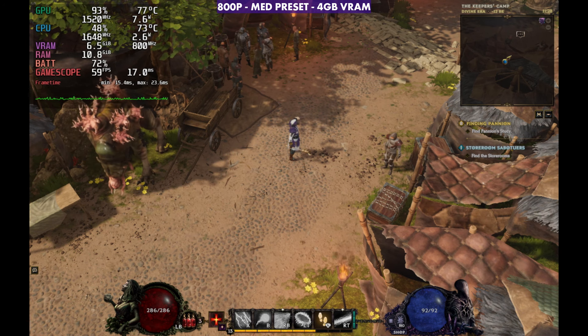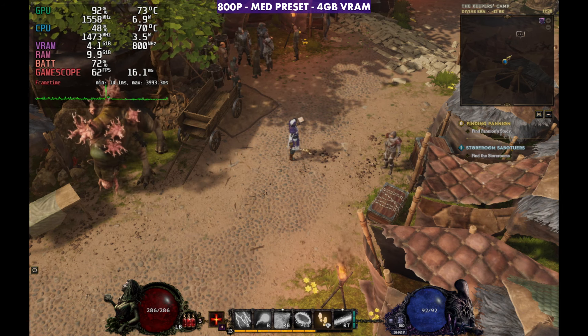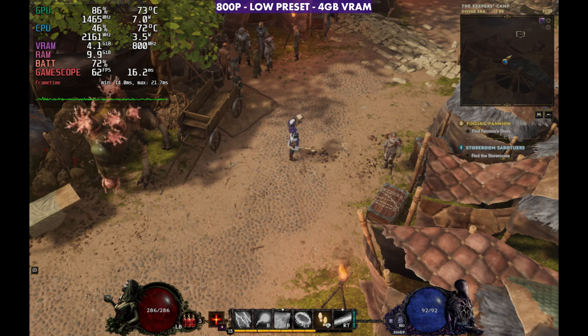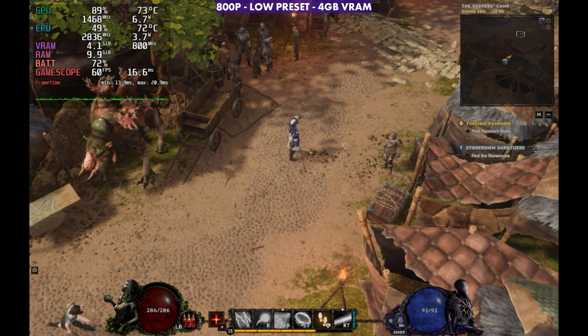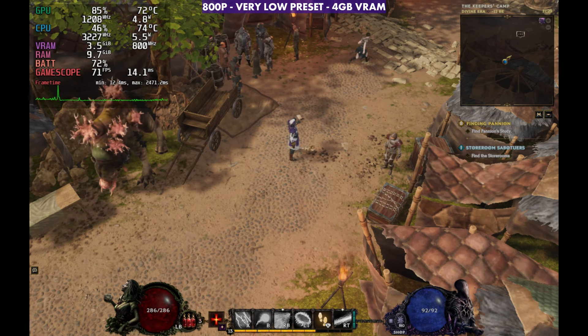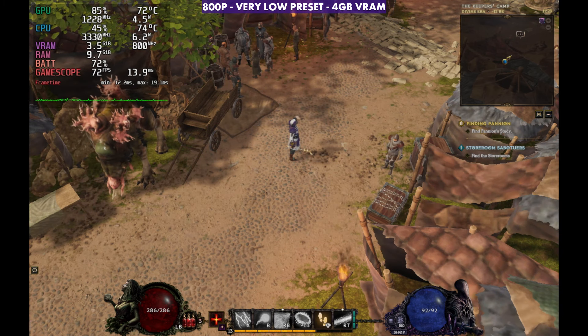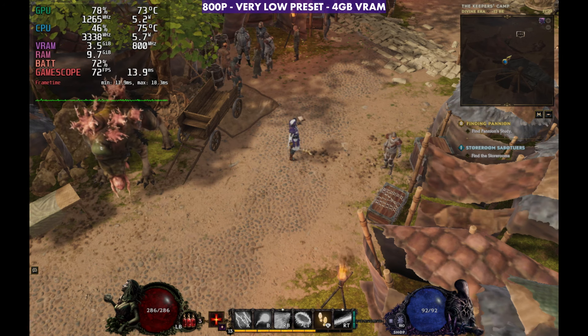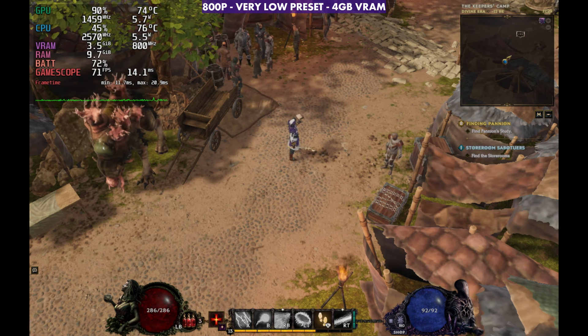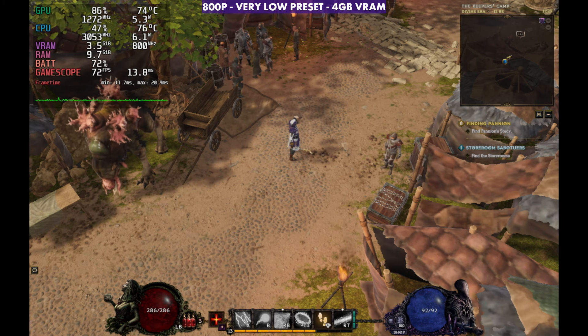At the medium preset, 4 gigs of VRAM, 800p, about 57 FPS. If we go over to the low preset, we gain a few and go up to about 61, 62, which may be more useful later if you need more FPS. And if we go to very low, we actually can gain a good bit and go into the 70s while sitting right here. So it's something to keep in mind depending on what you're trying to pull out of the game and how high you want to go with your settings.